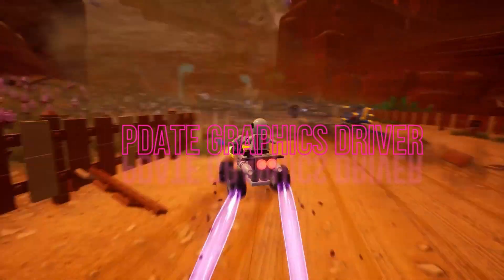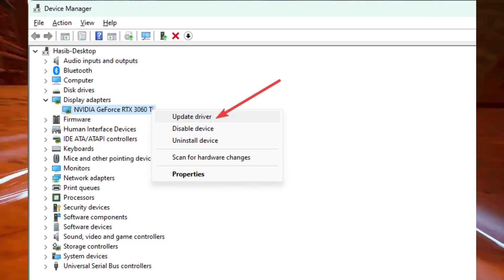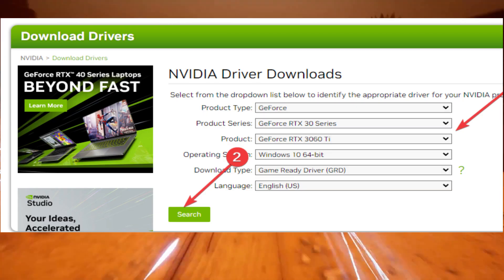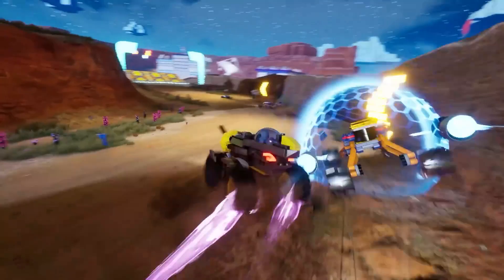2. Update your graphics drivers. If your graphics drivers are outdated, you're likely to face a lot of stuttering issues and FPS drops in any modern video game. For the best gaming experience, you must update them to the latest patch.